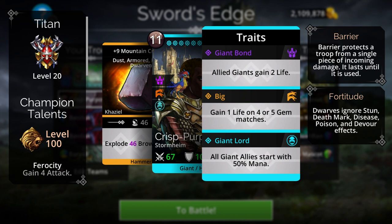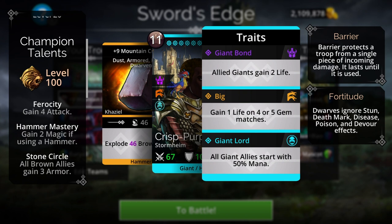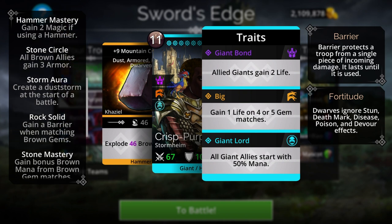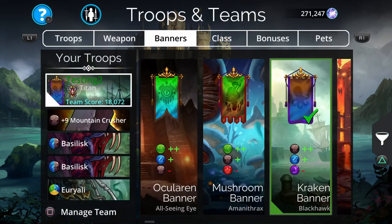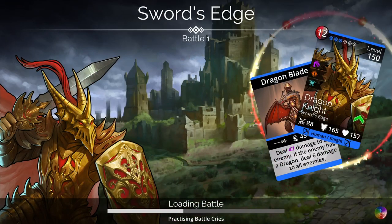To accumulate mana into the Basilisk, I'm going to be using Mountain Crusher, destroying brown gems and having a brown storm. I'm going to be using the Titan class as well because it has barrier on brown, I have a 50% start, and it has Hammer Mastery, Stone Circle, a brown storm at the start of battle, and some bonus brown mana. I decided to go with bonus brown mana instead of Lightning Strike because I have four troops using brown. I'm using the Kraken banner from Blackhawk. Let's get into it and see if this team actually works.